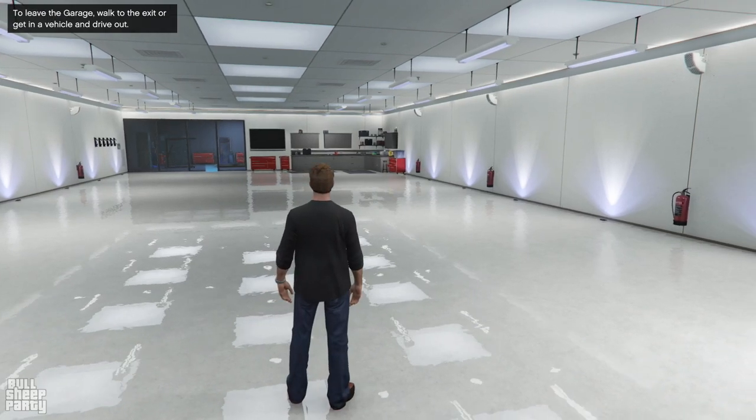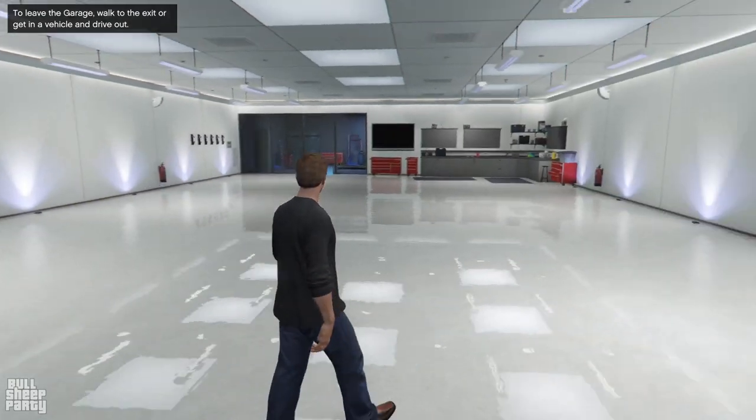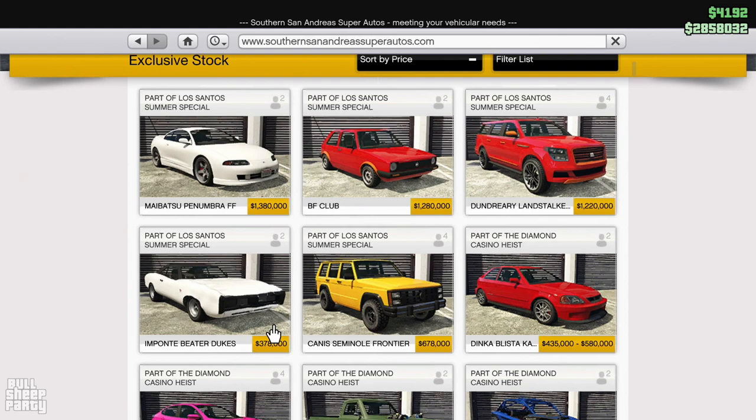Hey everybody and welcome to the Blue Sheep Party and welcome to my new garage that I just bought. Only one problem with it — it's empty. So in this one we're gonna fix that problem by purchasing our first vehicle for the garage, and for those of you who already read the title, yep, we're purchasing the Impone Beater Dukes.